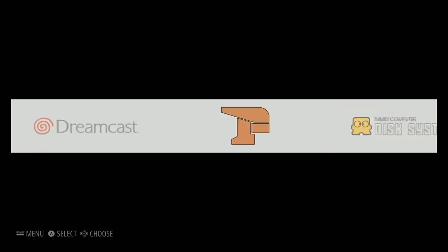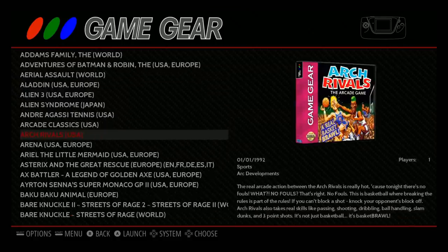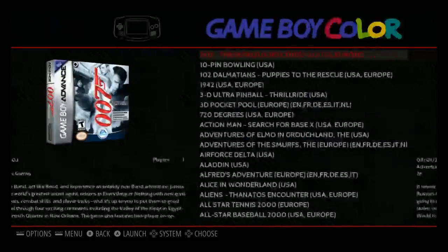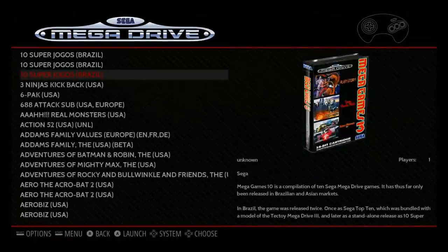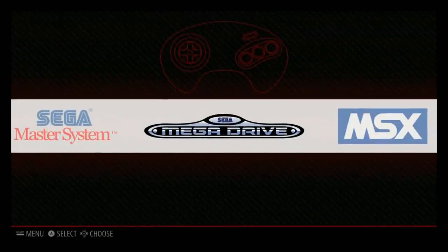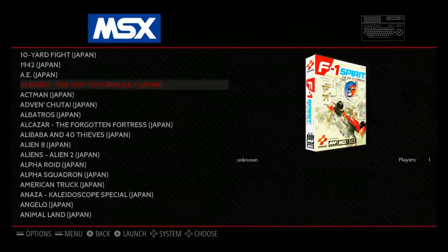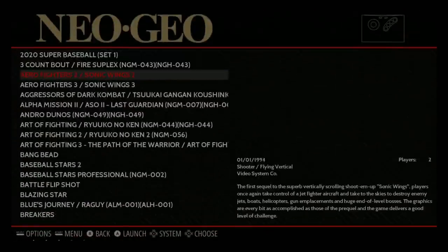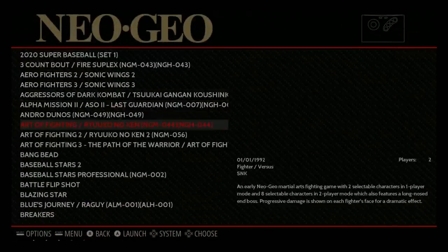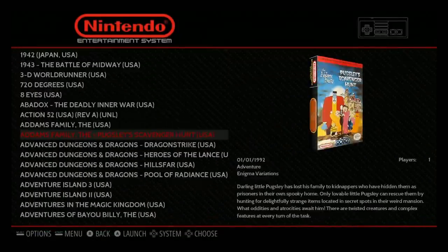This was Emulation Station — very boring, no background. You would get a little bit of game art. Very basic. It ran really well, so Emulation Station from the beginning was very well performing, especially on the Pi 3. There was not much lag at all. But as you can see, it's just some box art. Some of it was not even there. Some of the information was hard to see. It was basic, but it did the trick.